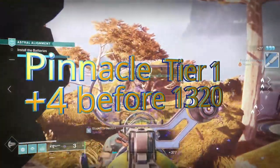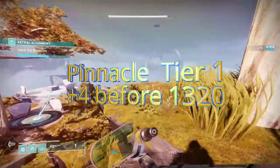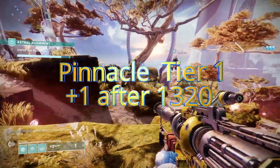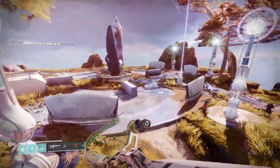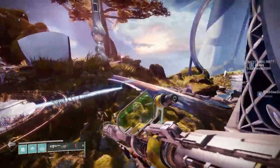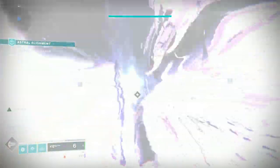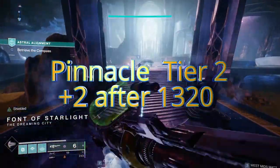On to pinnacles. The first tier of pinnacle drop is plus four. After that it'll be plus one up until the pinnacle cap of 1330, so it's quite a slow crawl from the powerful cap of 1320 to 1330 — the more pinnacles you get above 1320, the more they push you up. Then you've got the tier two pinnacles: those are plus five if you are below the 1320 powerful cap, and plus two if you are above it. So obviously the tier two pinnacles are the best ones to get.